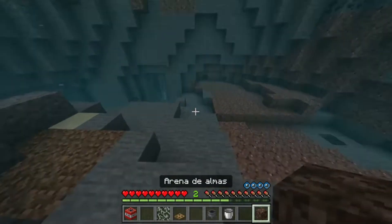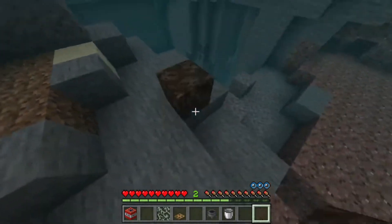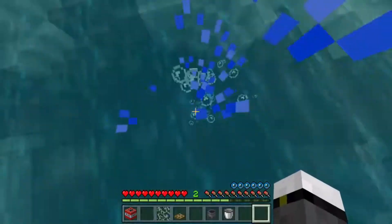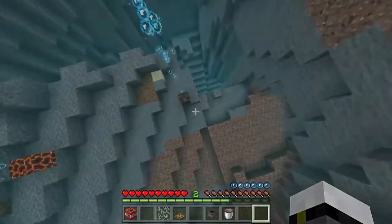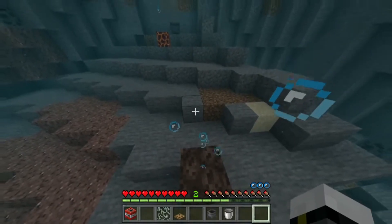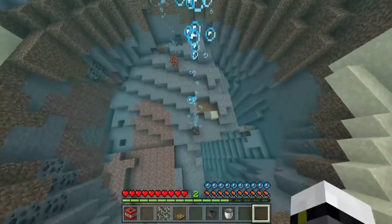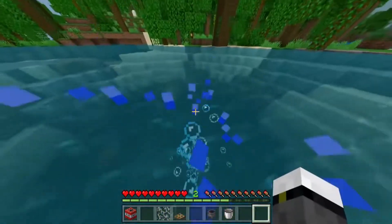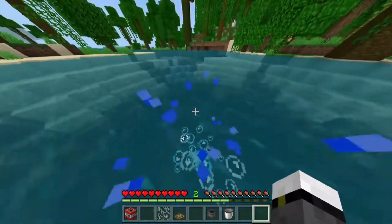Another super important block is the soul sand block. What it's going to do is make you go up, which is useful if you're in an extremely tough situation. As you see, it actually does generate bubbles, and will also allow you to quickly escape from an extremely complicated situation.